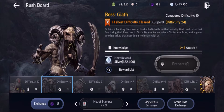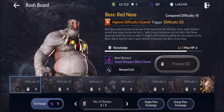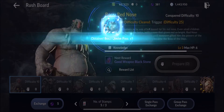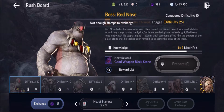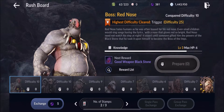My next reward here is 122k silver, and over here I'm going to get a good weapon Blackstone. It's totally random. If I do a single pass here you can see it's going to give me a Kobe pass, and I'm only two or three, so if I use gems to get another one there's not enough stamps to exchange — no big deal.